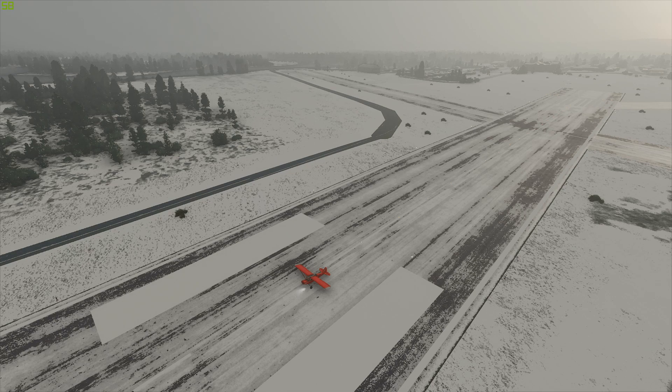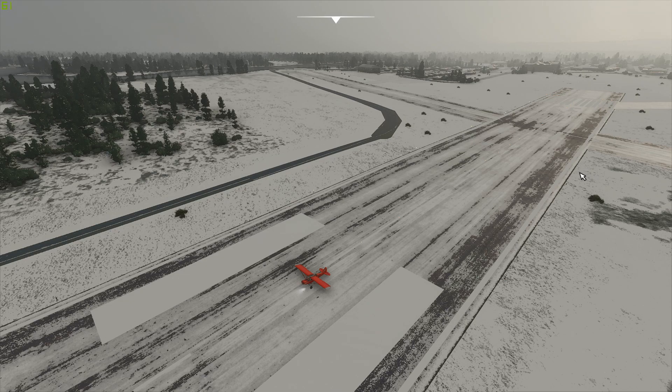Apparently it was missing from the sim. I might butcher this name so forgive me, but it's Unaclit — I hope I haven't really butchered this name too badly — but this airport got famous with the TV show Flying Wild Alaska.